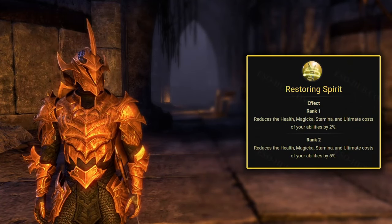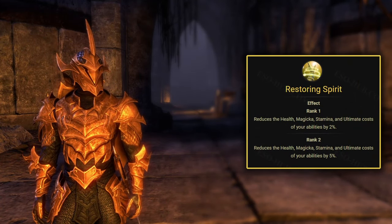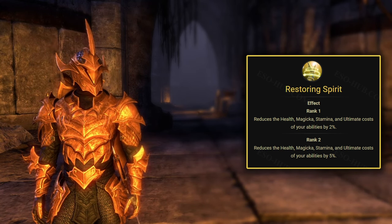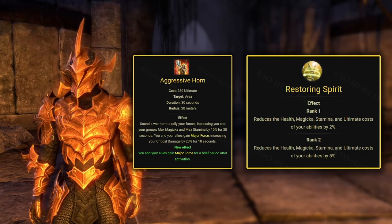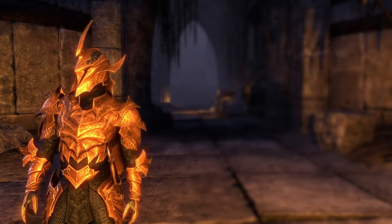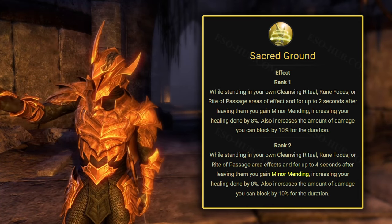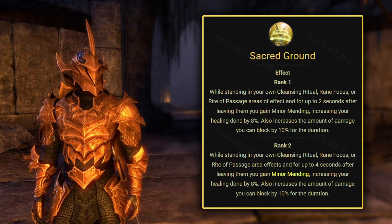The Restoring Spirit passive reduces the cost of all their abilities, which includes ultimates, meaning Templars can slightly more frequently cast ultimates such as Aggressive Horn to support the group. The Sacred Ground passive grants them 10% block mitigation, which is a very important stat for tanks that is also hard to obtain from other sources.